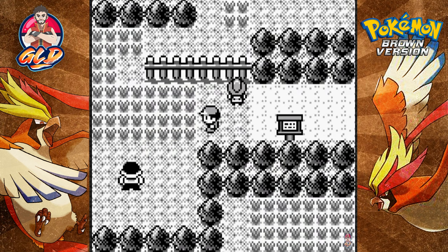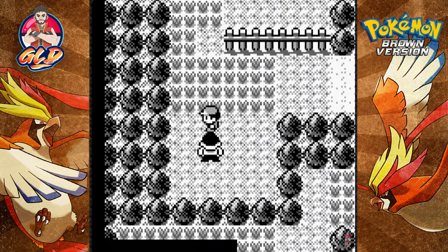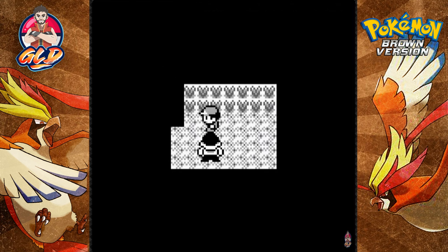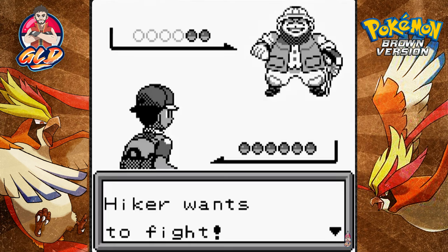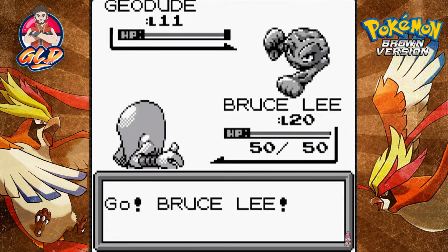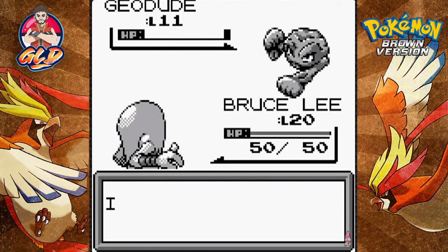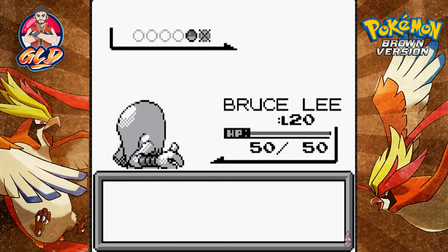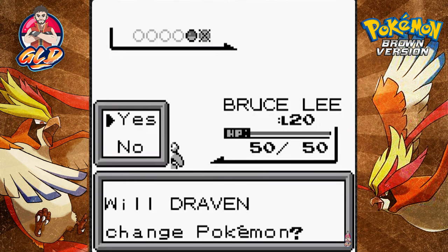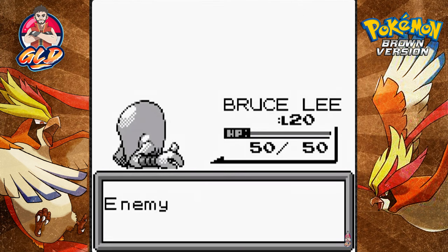Wind Pokemon - this is something new. Let's see what happens. Taking on another hiker - he comes out with a Geodude, so finally some Pokemon Bruce Lee can actually manage. Double kick - bam! And here comes an Onyx - no problem, Bruce Lee's got this.